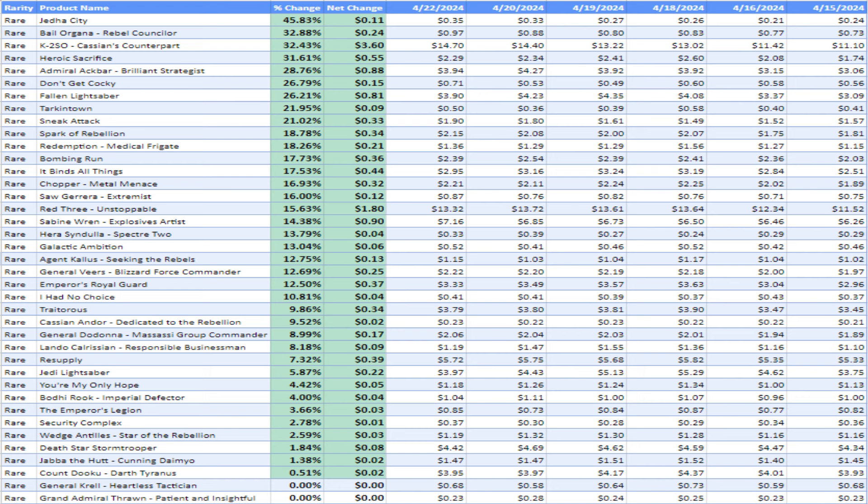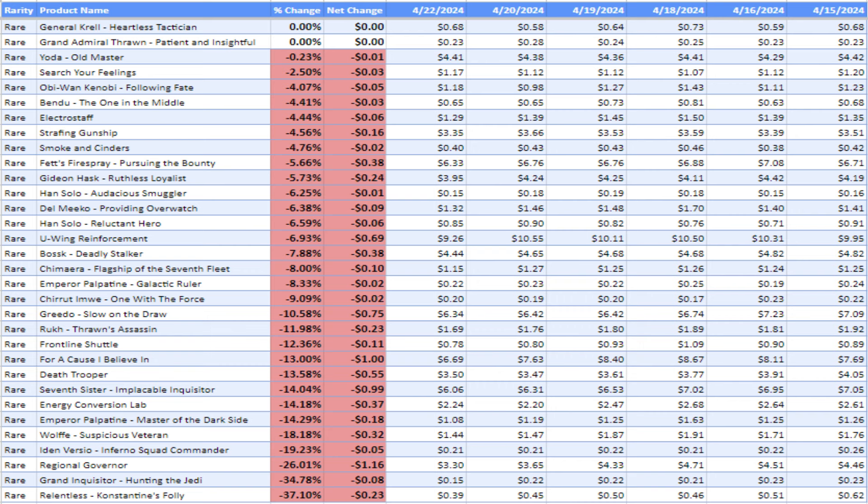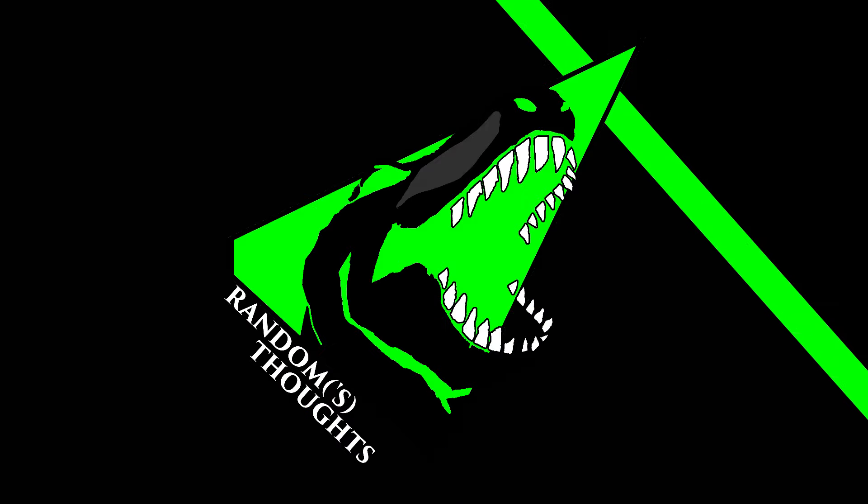Moving from there, we do have a little bit different situation with the plain rares. This is sorted by percentage change, but as you can see, the prices aren't necessarily all that damaging to your wallet, at least compared to the legendaries. For the most part, the rares are generally fairly affordable. There are of course some exceptions, like K2SO or maybe Red 3. And as we scroll down towards the things that are actually decreasing in price, there are things like Ewok Reinforcement, which is hovering around the $9–$10 range. That's kind of expected — there are a lot of decks that want these things. It's a simple supply and demand equation, but it is interesting that some of these rares are actually losing value despite still showing up in a variety of decks.